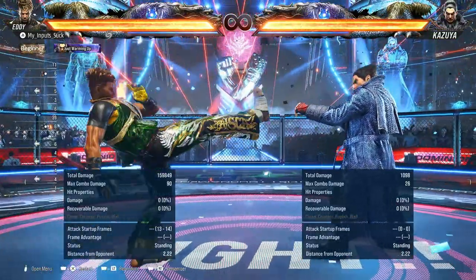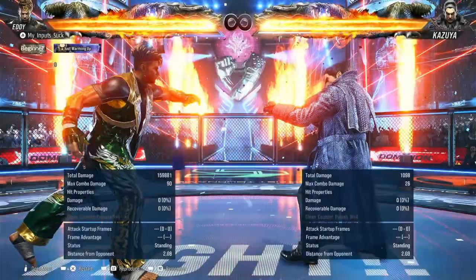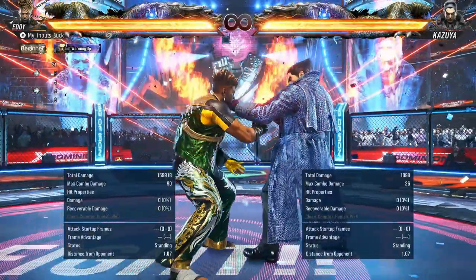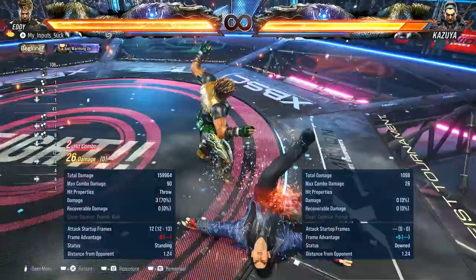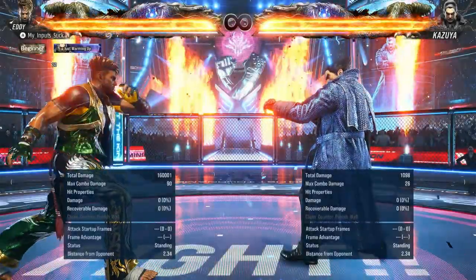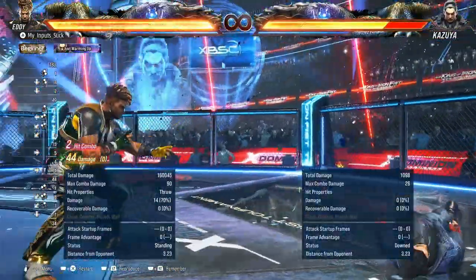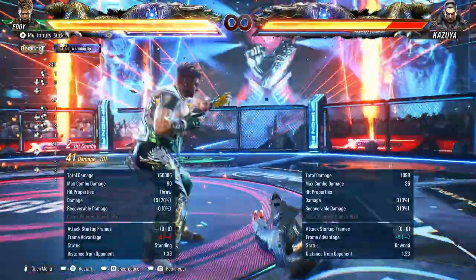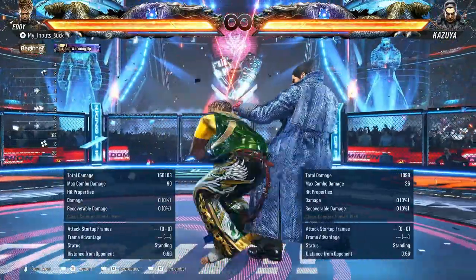4-4 is perfect if you catch someone trying to do something — just immediately go into heat, really nice move. I do want to mention down back 1 plus 2 and 1 plus 2. Down back 1 plus 2 is your backswing blow, which guarantees a goddamn throw — so stupid. And that is a heat engager as well. Same thing with 1 plus 2, but 1 plus 2 actually needs the counter hit for this to work. On counter hit, you get the guaranteed throw.